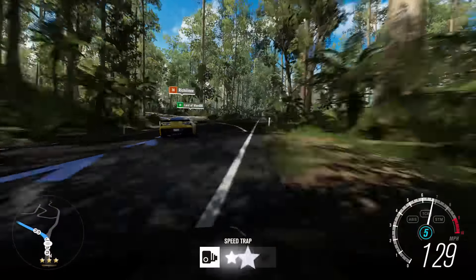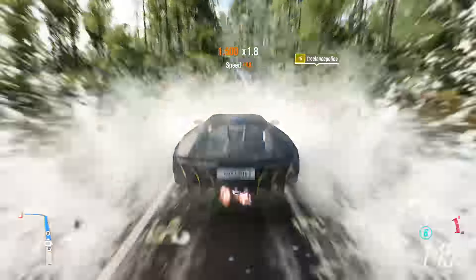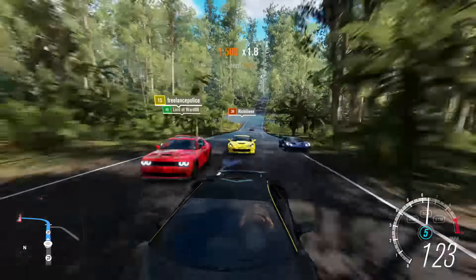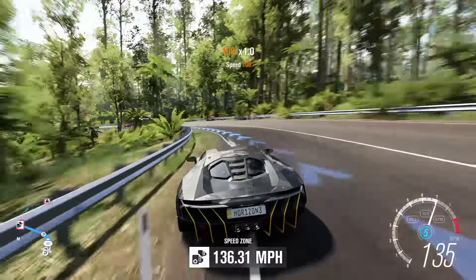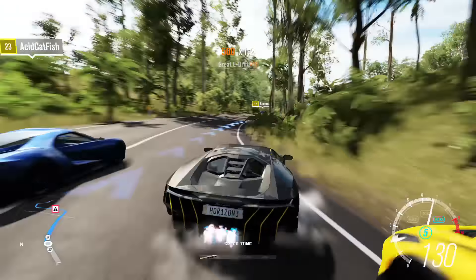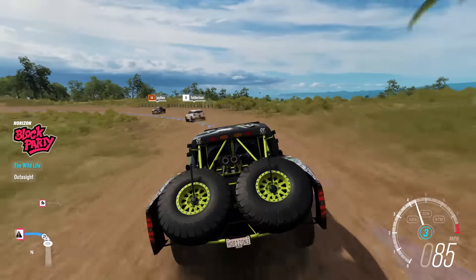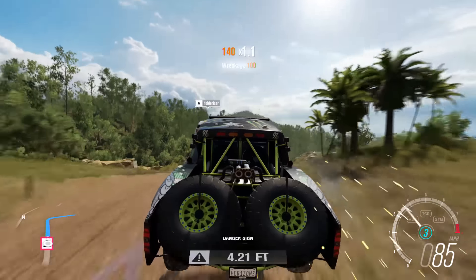The map itself is twice the size of Horizon 2 — there is so much to do, this map is massive. You've got rainforest areas, you've got the outback, you've got the gold coast, you've got the desert, so many different areas it is absolutely mind-boggling. You've got a constant day-night cycle and a sky they did so much work on. They took thousands and thousands of HDR photos and combined them together to create this insane, genuine Australian sky that's absolutely incredible.